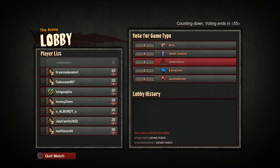Jumping into a match - let's do domination. Jackhammer is kind of like capture the flag but you get a hammer and can do damage. Death Snatch is like kill confirmed. Blitz is also like team deathmatch. Extraction is where you have to pick up stuff on the ground, which I find really stupid. There's no voting for maps, which is again kind of stupid.